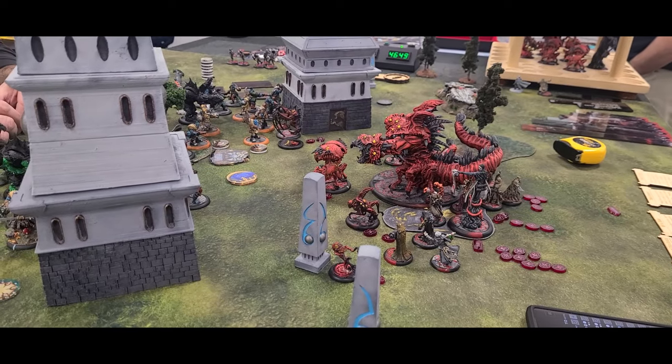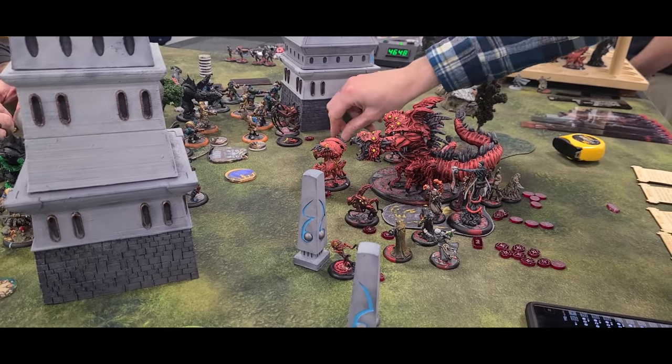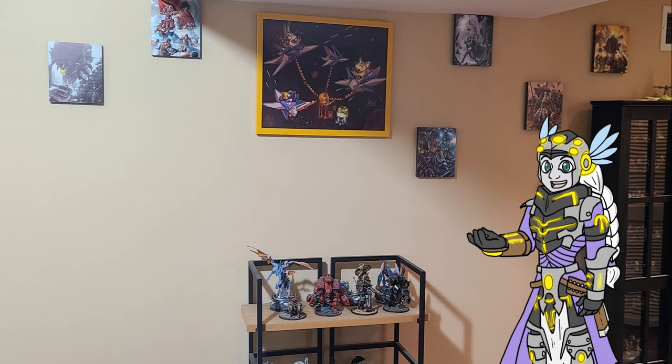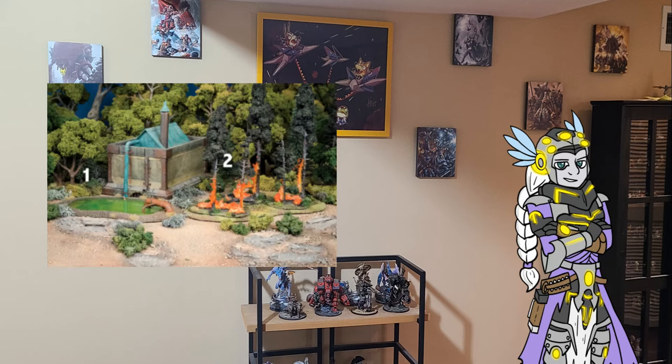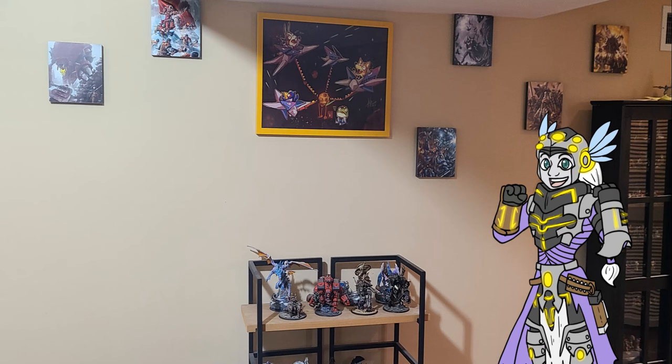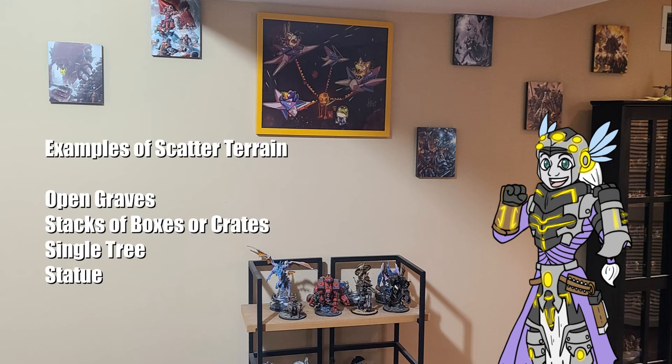You want to ensure all base sizes can move between obstructions. It is also recommended that a table should include a minimum of 1 hazard, such as a burning earth or acid pool. Scattered terrain has also been added to the game. This can be anything like open graves, a tree, statue, or a set of boxes.